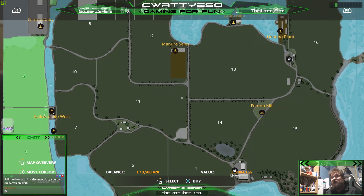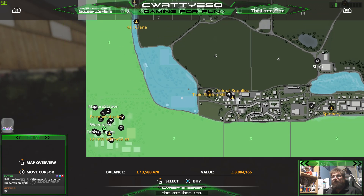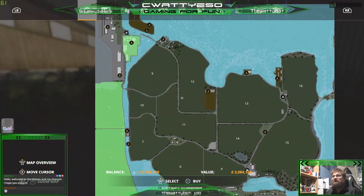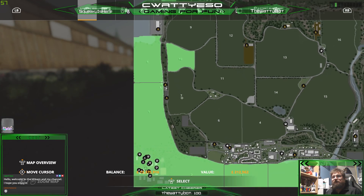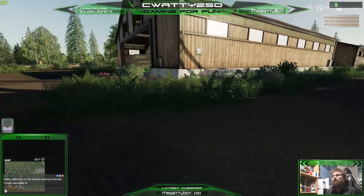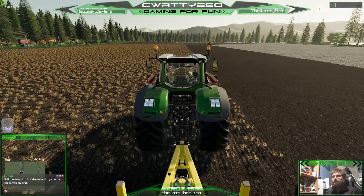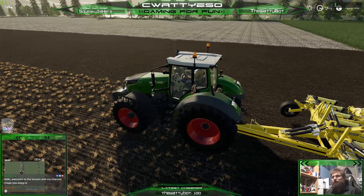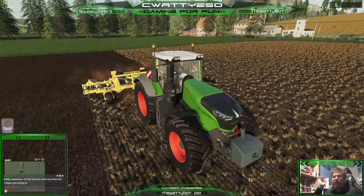I thought there was a little field there but apparently it's linked into that huge area. We'll go for field 10 and 7 - we'll add field 6 as well. Right so the Drone Big M - I'll probably sell that one and buy Stevie's version. We're going to roll that down to start with and just hire the normal AI worker; I'm not going to bother doing a CoursePlay one at the moment.